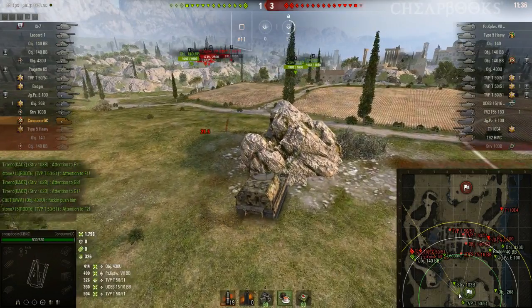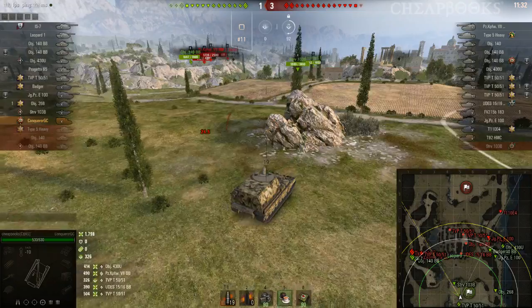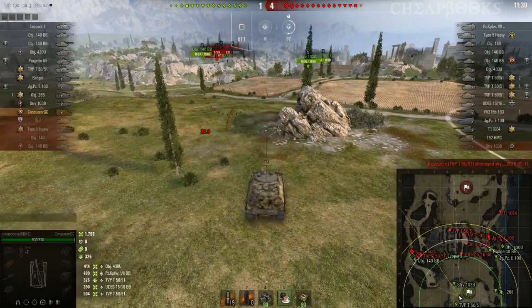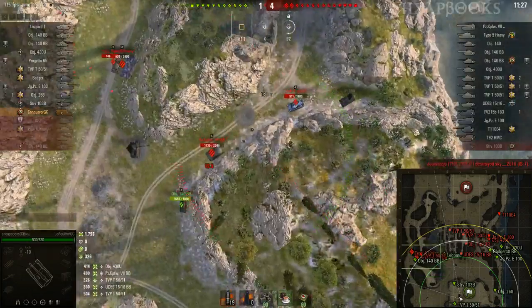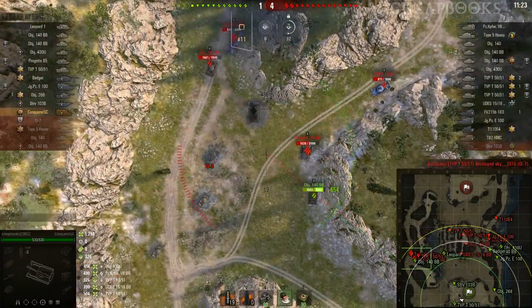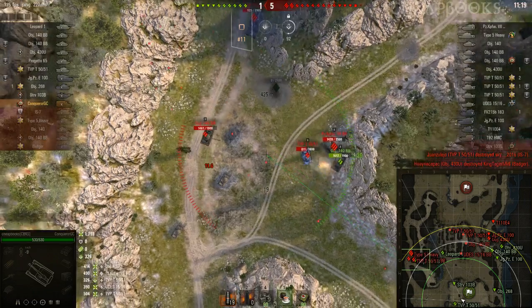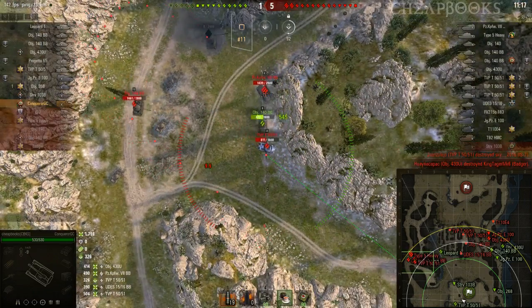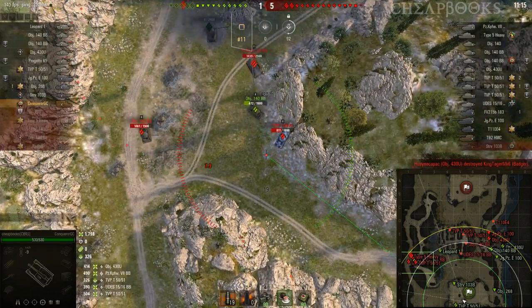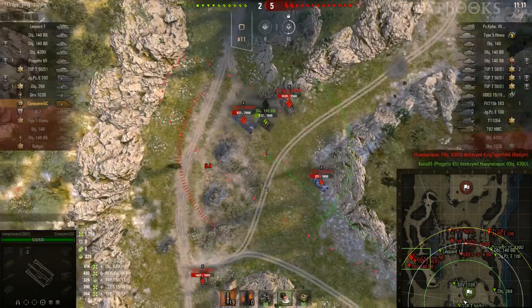The enemy is pushing — they're way too close on the west side, and we sent too few allies over there. We're going to have an issue here; there's only so much I can help them. I need to head east and get out of here fast. The UDIS could easily spot me, but I've got to do what's right for my team even though it's a risk. Got to go for that Type 5 Heavy.